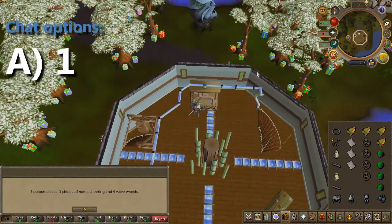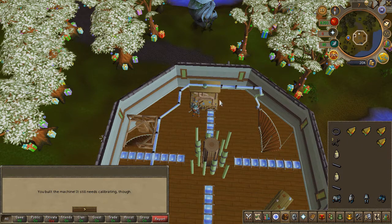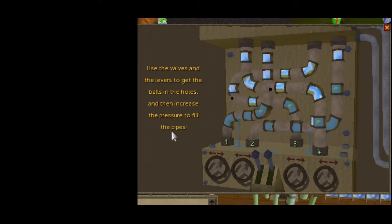Choose the first chat option. You'll have to follow these exact steps carefully. You'll notice these pipes have holes in them — we'll have to cover them up with the balls we collected from the crates, then continue the flow of water through all pipes. For the first pipe, turn it to the left until it's clogged, then turn it to the right until it's fixed. Then pull the lever to the left.